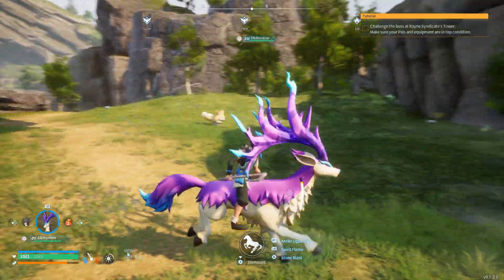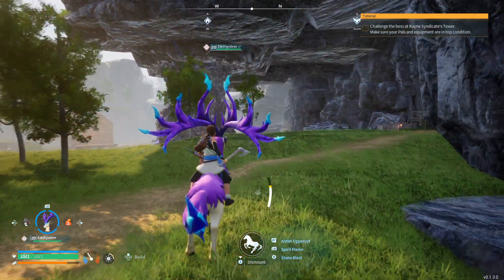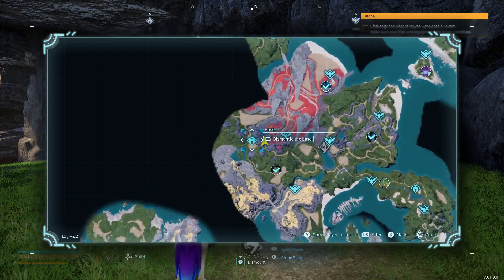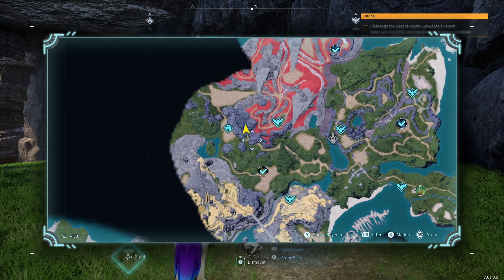What's going on everybody, Payday here, and today I'm going to show you guys how to make a lot of money in Palworld. The first thing you're going to want to do is find this area right here — there's a cave-in that you can go to, and it's an abandoned mine shaft. In there, there's going to be a guy called the Black Marketeer.